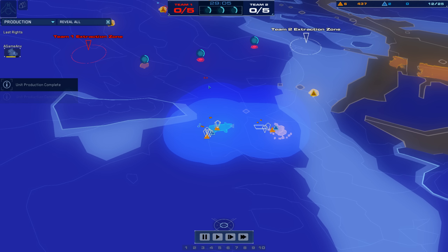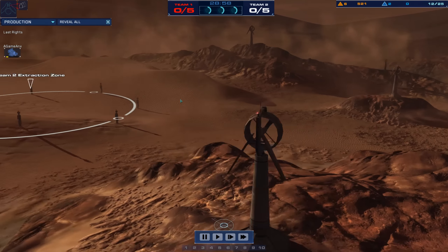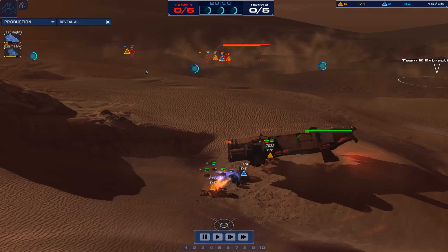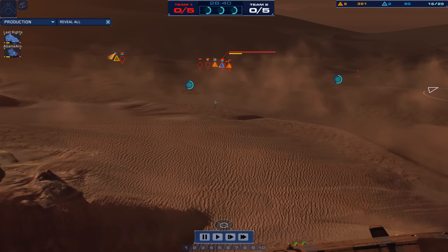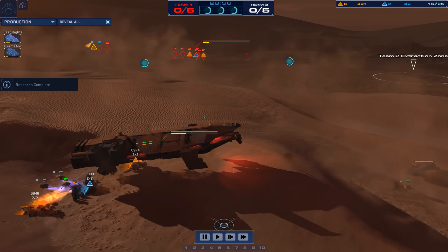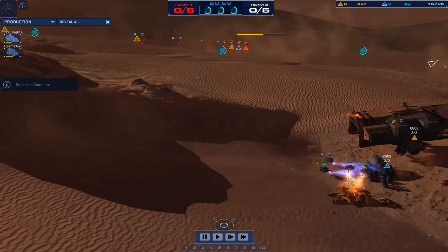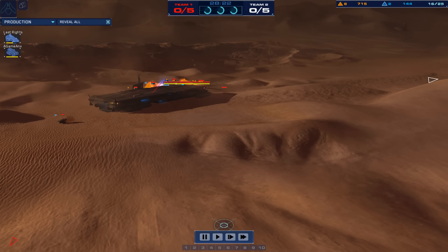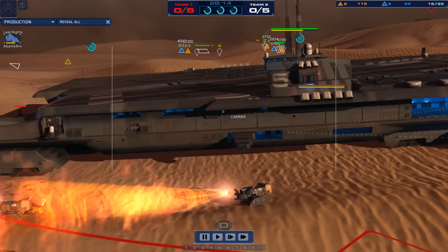Let's take a look at the map. Lots of dunes. Here's the artifact extraction points — A-Game is going to be shooting for the red, and Last Rites is going for the extraction zone in the white. You can see the three artifacts across the center. If either player gets to five artifacts, they win the game. Or if they destroy the opposing player's carrier, then it is game over. A-Game Anx is up one to nothing, and this is Last Rites' last chance — if he loses this, he is out of the tournament.